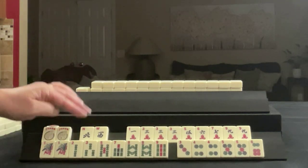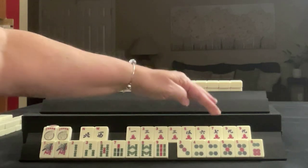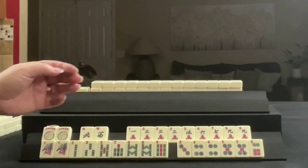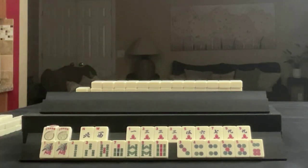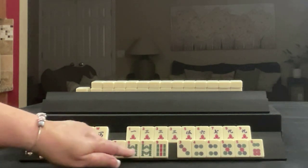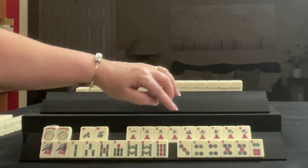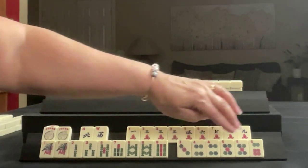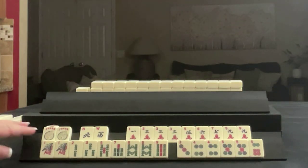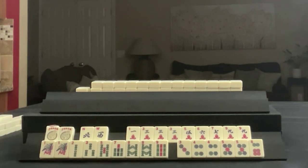We have a couple of jokers, North and West. In cracks we have 1, 3, 5, 6, 7, 9 — a pong of threes and a pair of nines. In bams we have 1, 2, 3, 5, 7, 8, 9 — a pair of ones and eights. In dots we have 3, 4, 5, 6 — a pair of fours and a pair of fives. If these were your tiles, what would you focus on, and what would be your first discards?